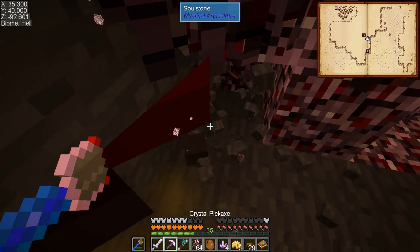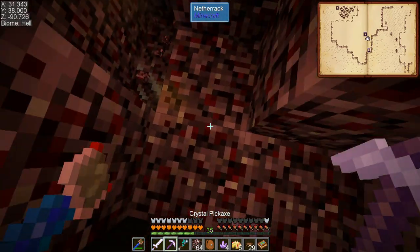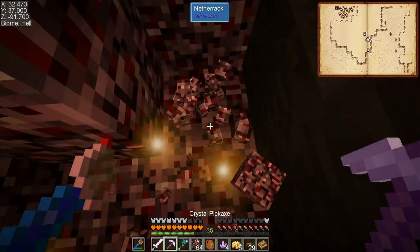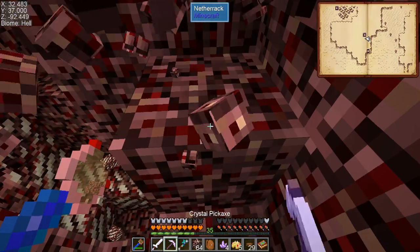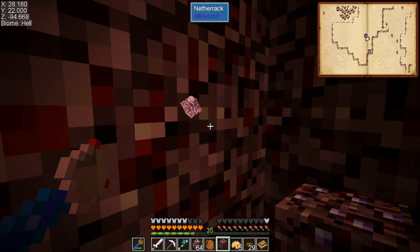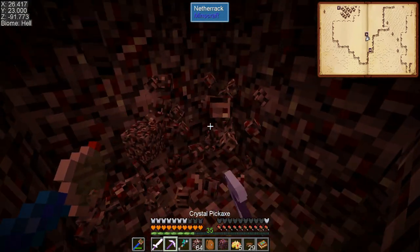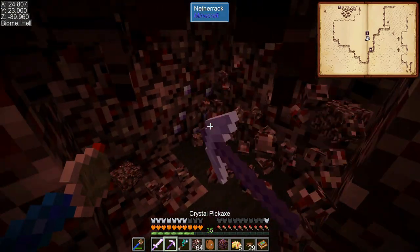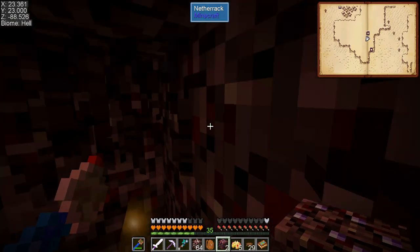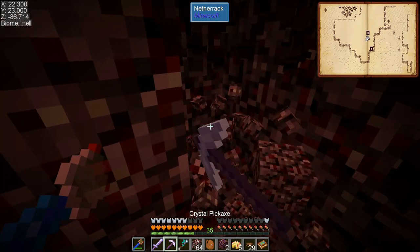Fortune three is supposed to help with nether amethyst drops, but the four I found so far only gave me four crystals — so not entirely sure what was going on there. There's an awful lot of nether quartz. I finally found one, and just a tiny bit away there's another one! Now I should be able to rapidly locate the nether amethyst I need. I'm probably going to try to get a little bit more than I actually need to make the drawer controller.